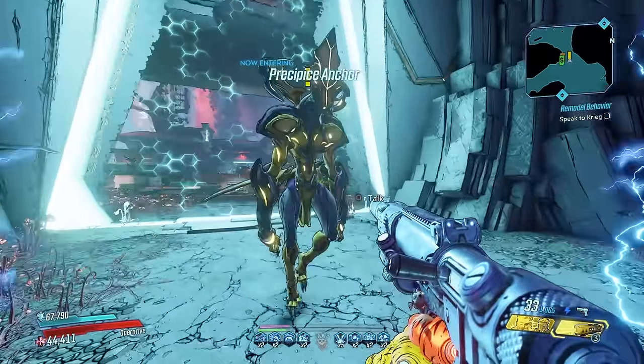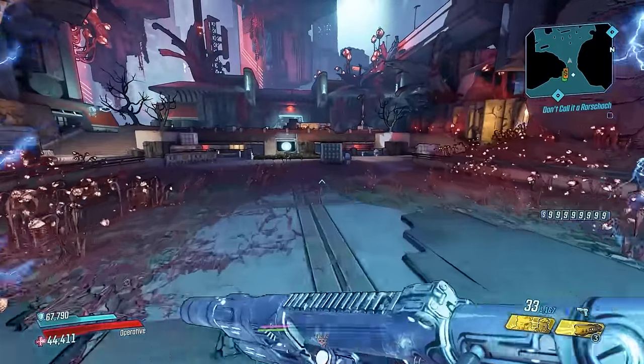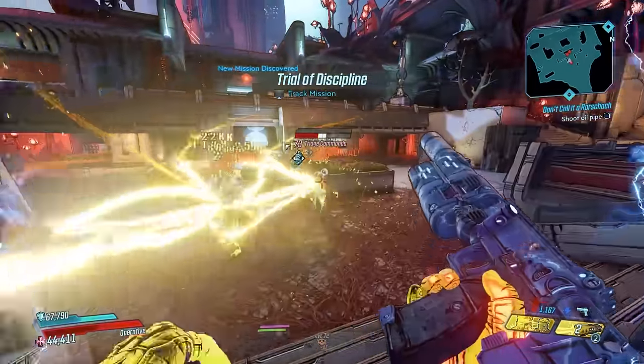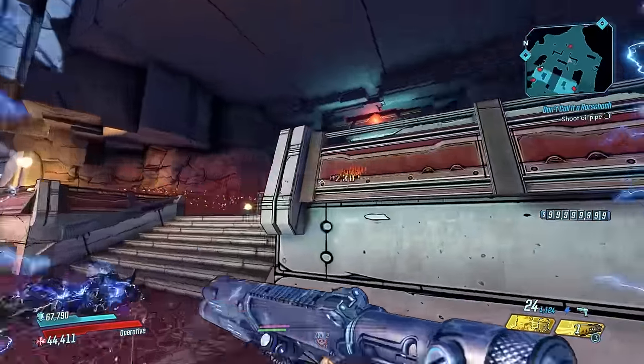Honorable mention: having multiple planets with multiple maps on most of them. I love how each planet feels unique from enemies to environment — I just wish we had more Athenas maps. And being able to fast travel to any of them at any time from anywhere on any map is just so nice.